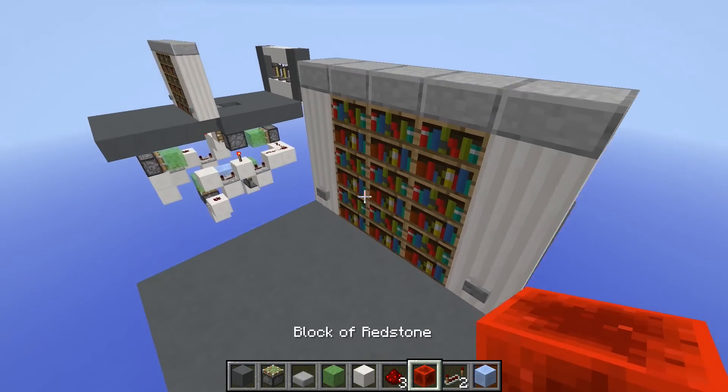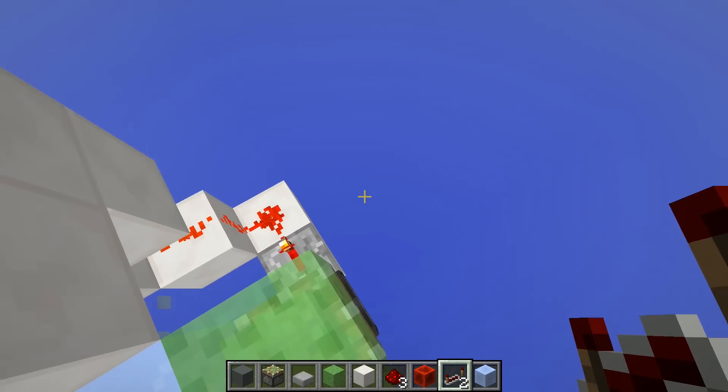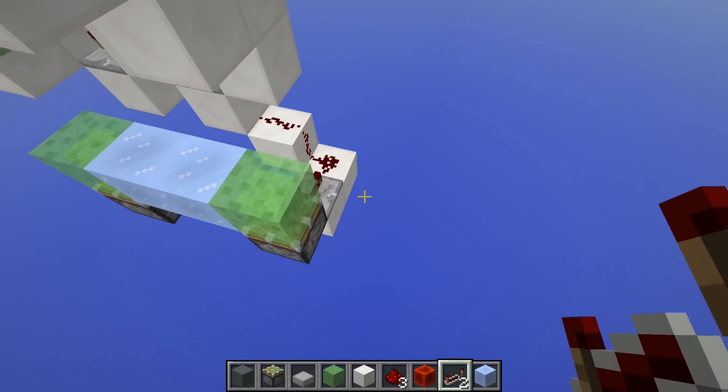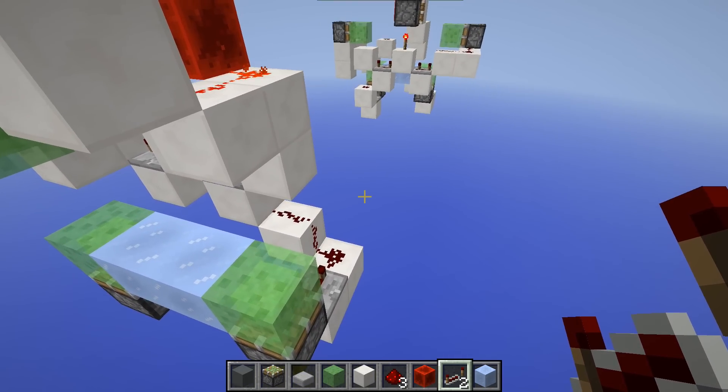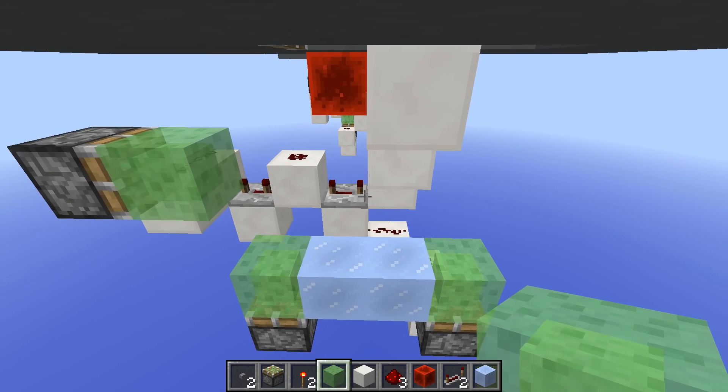Now we have basically the whole launch mechanism built. If we break this block we could test it — stand here and we'd get launched up. But we haven't built the wall here to stop us from going down that way.